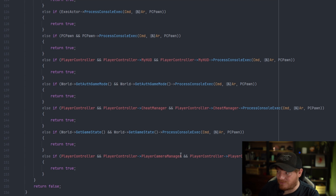Then it tries to execute on the game state, and then the player camera manager. If any one of these handles the command and returns true, it will stop any of the others in that list from executing that console command. So you may find yourself having two console commands with the exact same name and only one of them executing — it's because it runs in this order. You should avoid having console commands with the exact same name. There's an order of execution, and it's only ever going to check these actors.